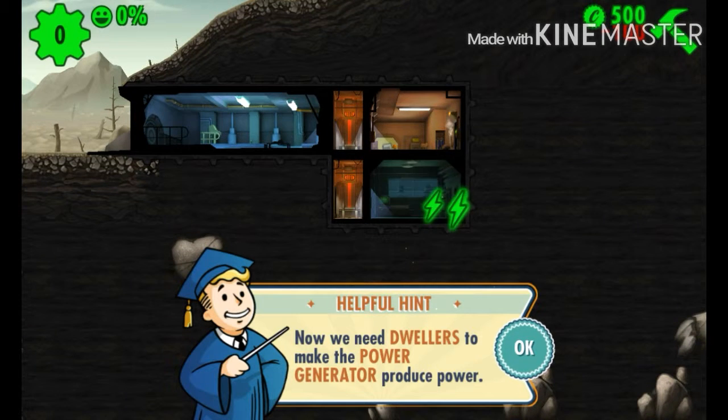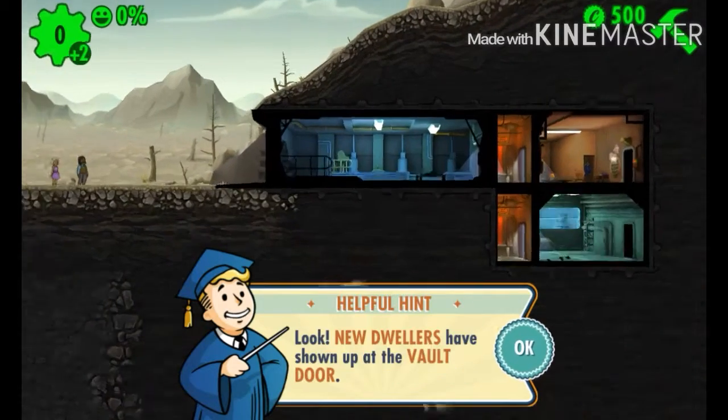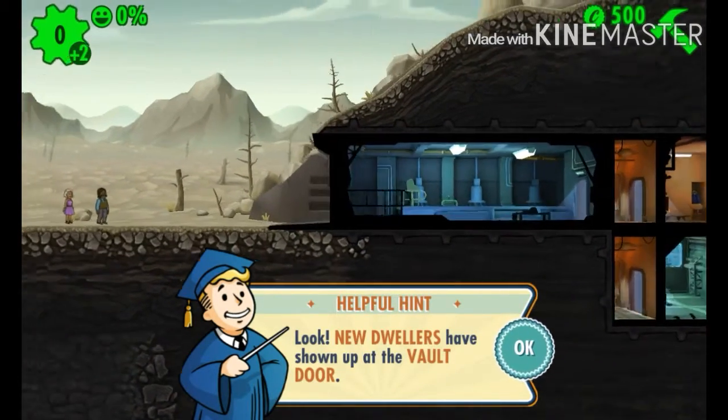Now you need dwellers to make the power generator produce power, so now we need people to put in there.